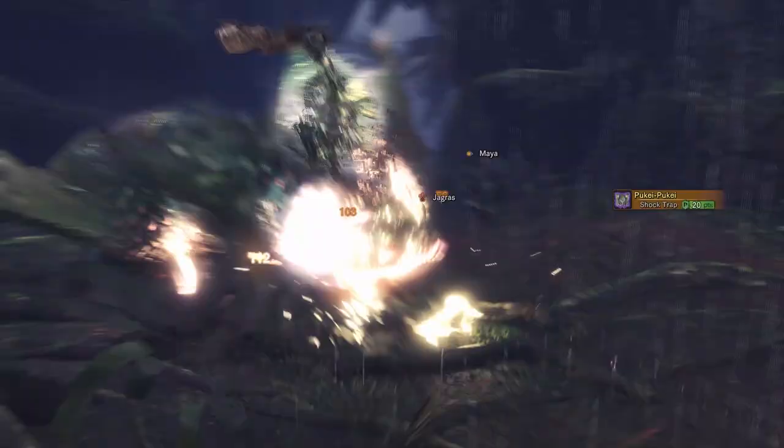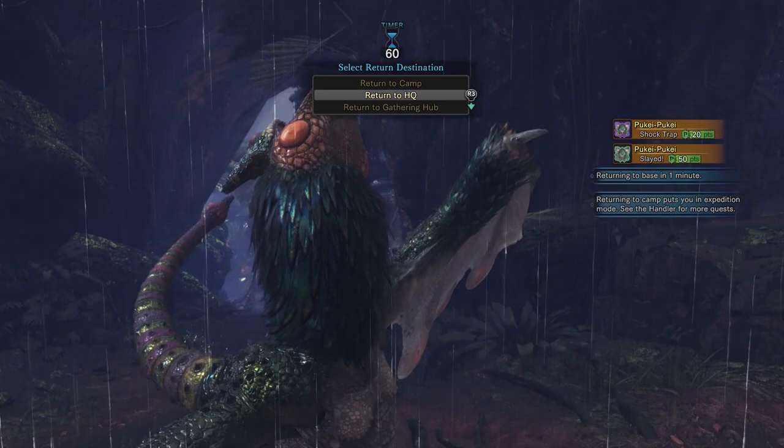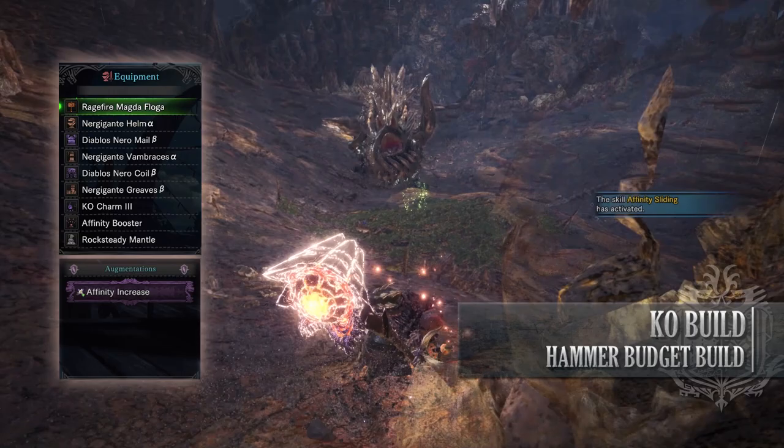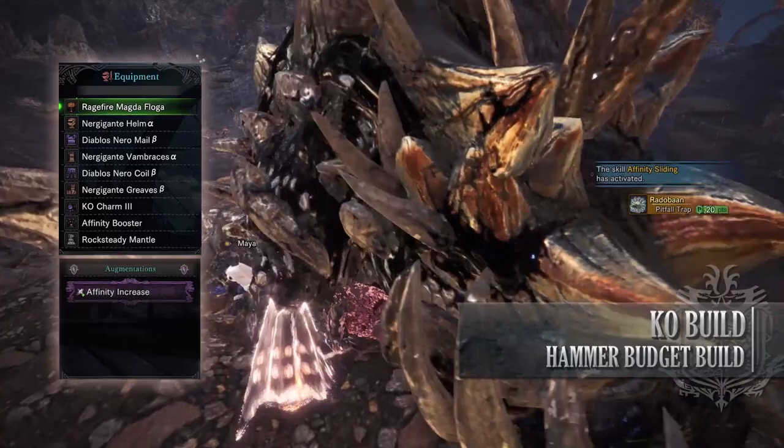Let's move on to the next budget build, which is for the Hammer. This is a DPS-focused build focusing on being able to knock out a monster. For this build, you'll need a Nergigante Helm Alpha, Diablos Mail Beta, Nergigante Vambraces Alpha, Diablos Coil Beta, Nergigante Greaves Beta, and the Knockout Charm 3. And for your weapon, you're using the Ragefire Magda Flogger with an Affinity Increase Augmentation on it.